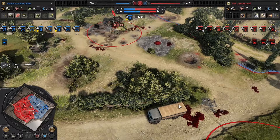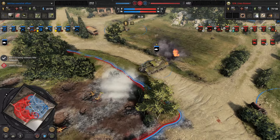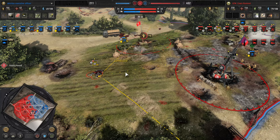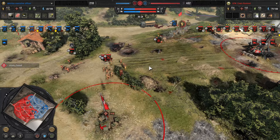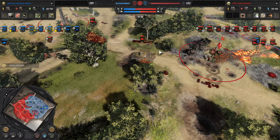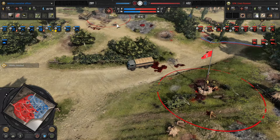Back here for a bit of quiet — the Sherman Easy Eight slowly rolling ahead, no .50 cals on it. In the center the Flammpanzer is blocking another attempt for Havoc to extend his presence, with the flak halftrack also blocking there.